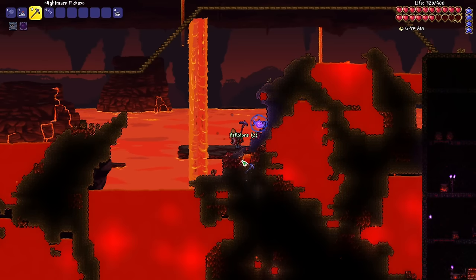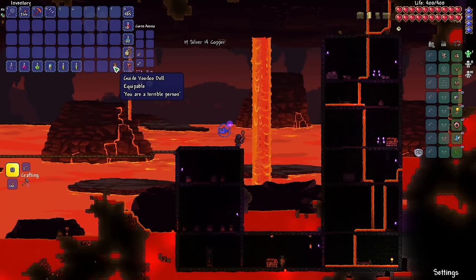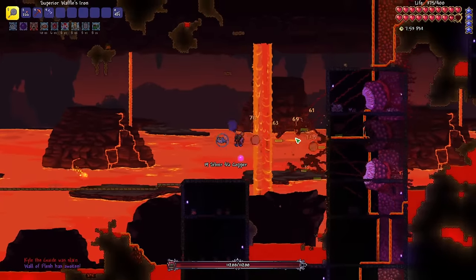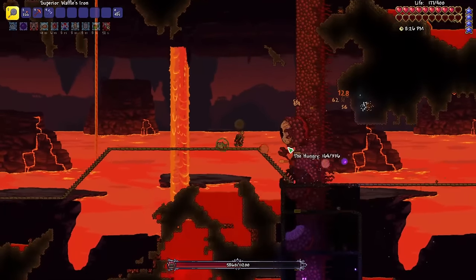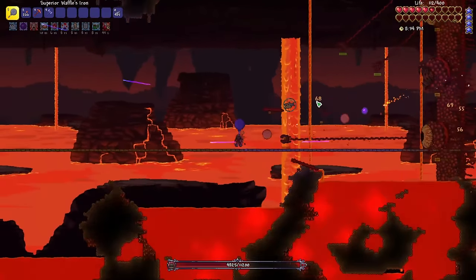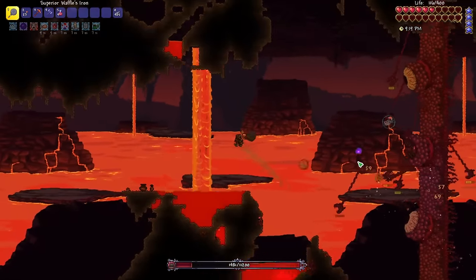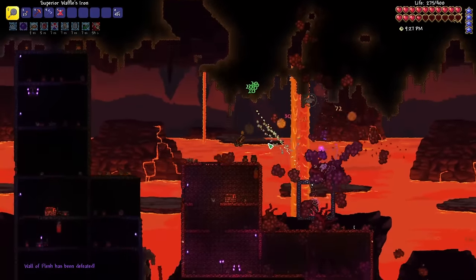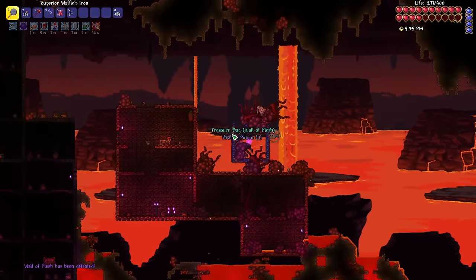I made my way back down to hell and grabbed the last bit of ore I needed to make the molten pickaxe. Before I challenged the Wall of Flesh, I crafted some accessories together to get just a bit stronger. Once I felt ready, I took a leap down to hell and began the fight. Oh, thank Waffle. I started getting super stressed near the end, but I was able to clutch it. But that's behind me now, and hard mode is ahead.